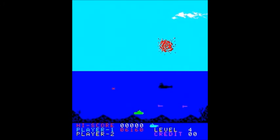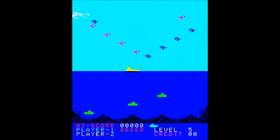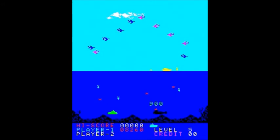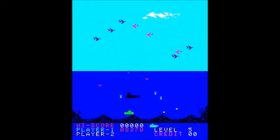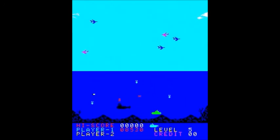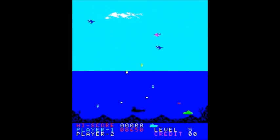Those bullets that the speedboat drops are worth ten points. The bullets are ten, and the bombs from the planes are thirty. That was nine hundred — pretty nice. The planes are worth fifty points. The homing missiles and those purple bombs or torpedoes cannot be destroyed.